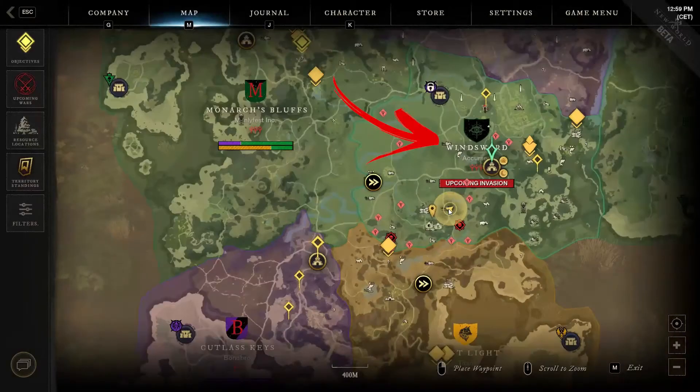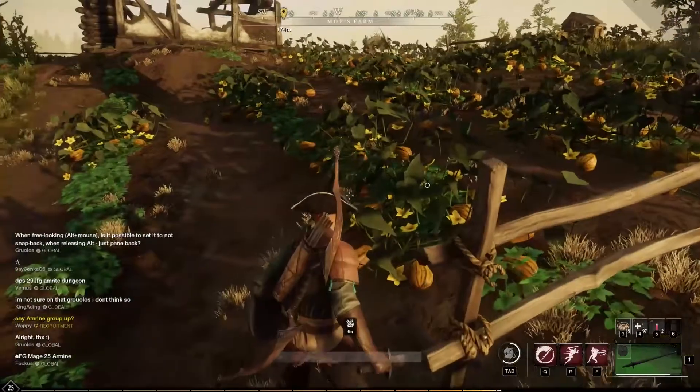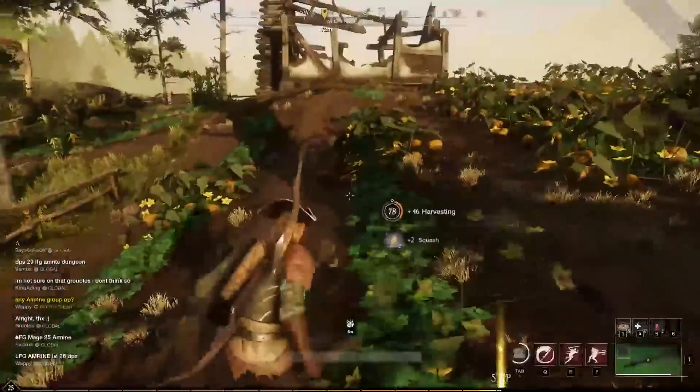Inside the Winsworth region you can find only one location where to gather them. That is inside the moss farm located in the central bottom side of the region. On one side of the Burnet House you can find a wall filled with over 10 squash to harvest.